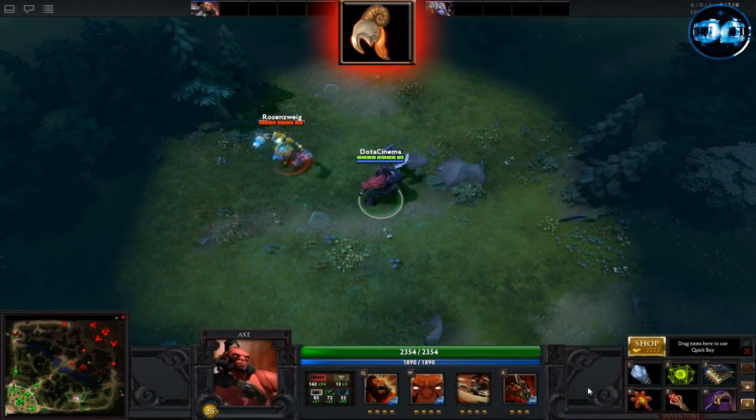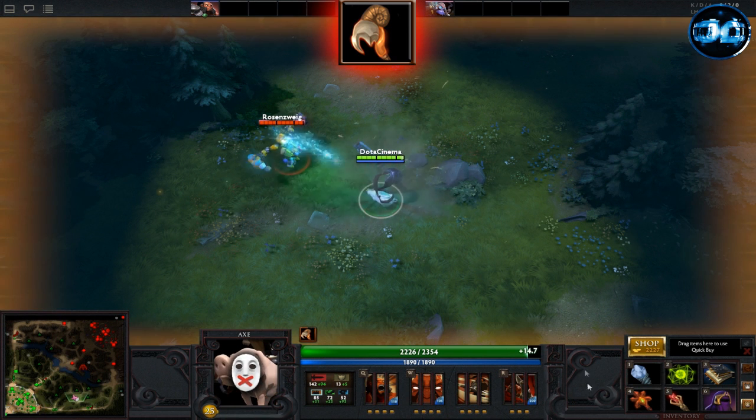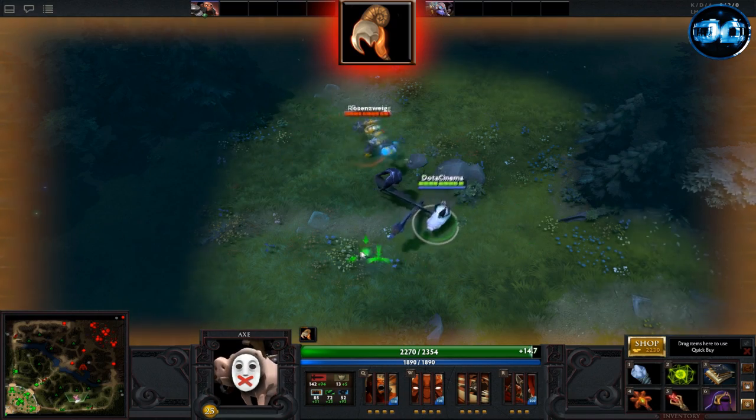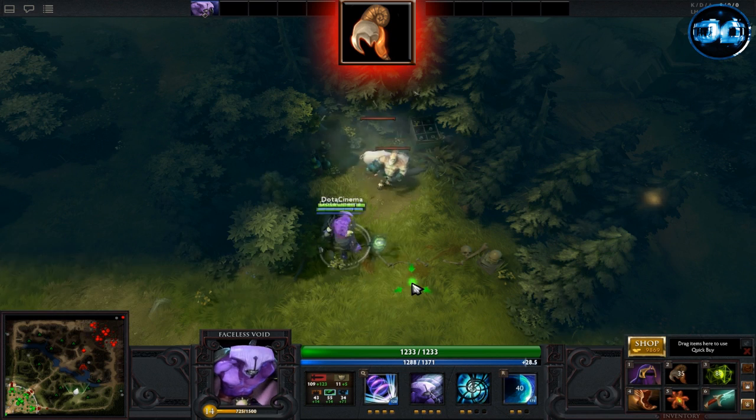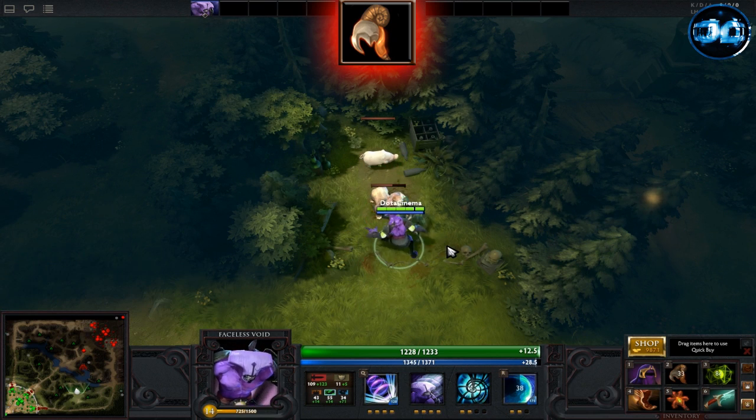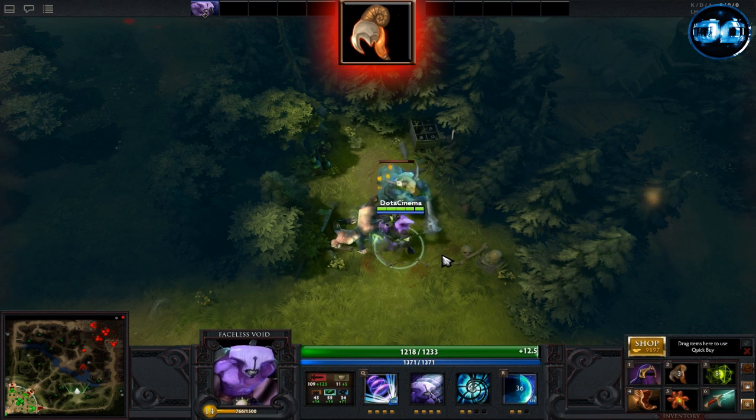The Scythe of Vyse, otherwise known as the Sheepstick, passively gives you plus 35 intelligence, plus 10 strength, plus 10 agility, and plus 150% mana regeneration. The Hex ability turns any enemy into a sheep for 3.5 seconds.